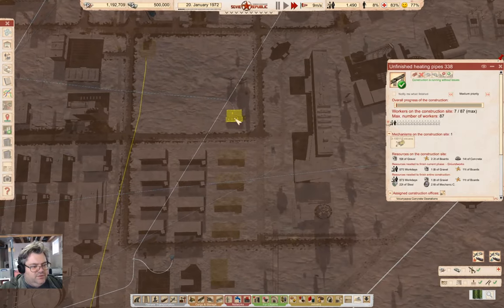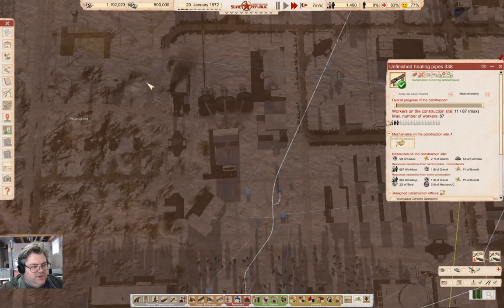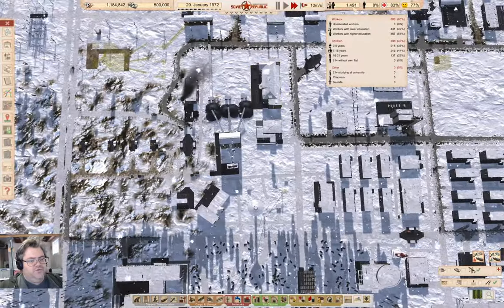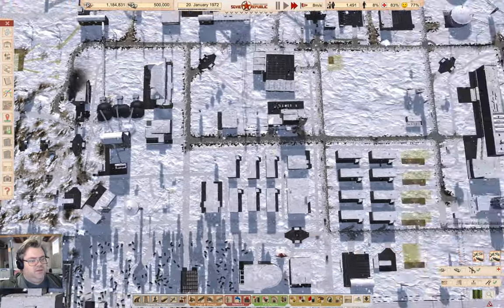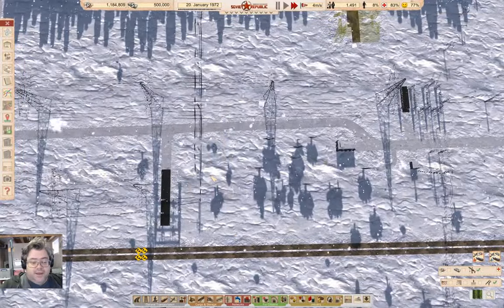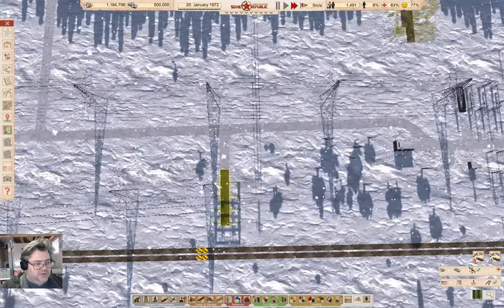I'll be removing this small heat exchanger and this heating plant once the big one goes online. Now we're on the 20th of January 1490. I think I've done a lot better than I did last time.